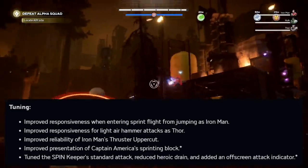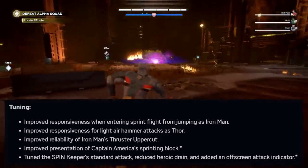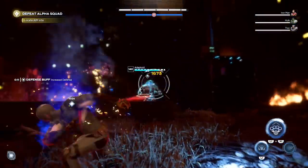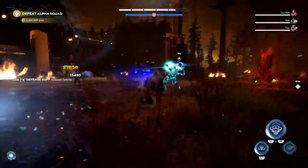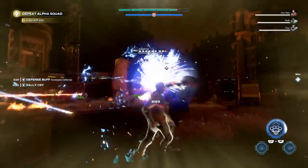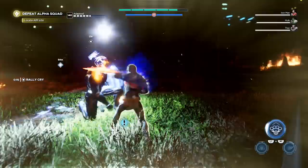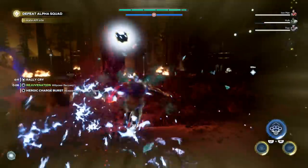They've improved the reliability of Iron Man's thruster uppercut and the presentation of Captain America's sprinting block. For those really annoying spin enemies like the Spin Keeper, they reduced heroic drain and added an off-screen attack indicator, so it's much easier to notice when that happens. Ideally they should also drop additional heroic orbs to compensate for the drain, but we'll see how that plays out after the update.